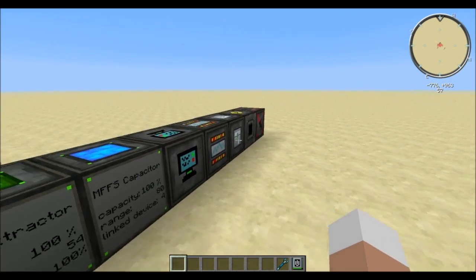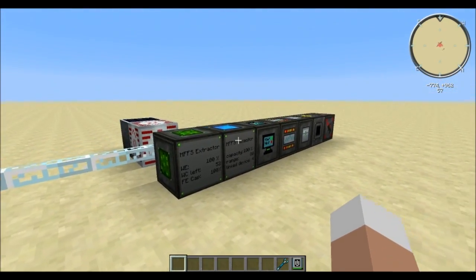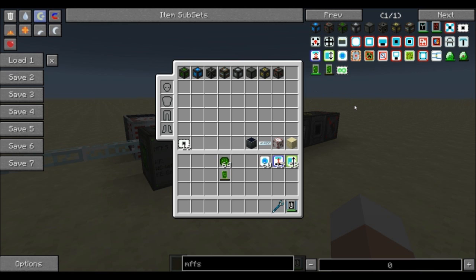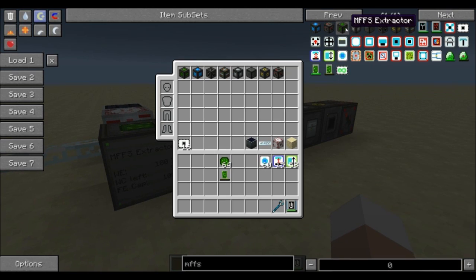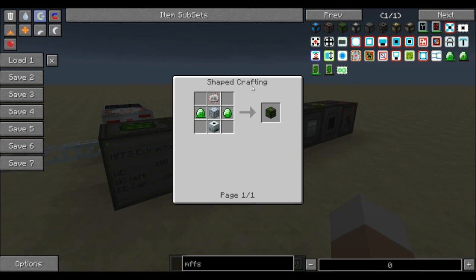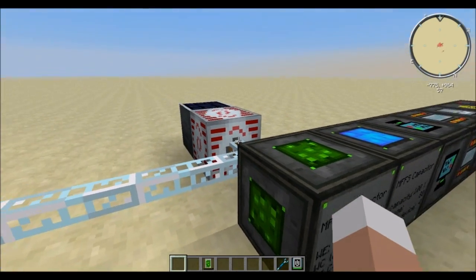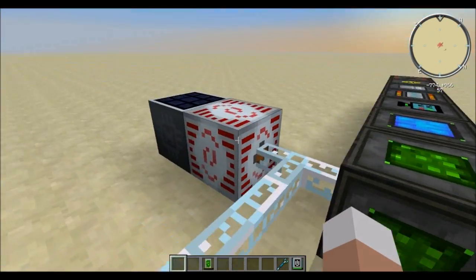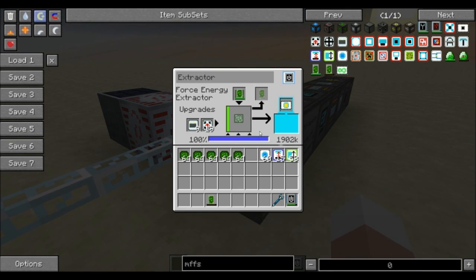While playing around with complex mods and complicated systems like this, it is always helpful to have an add-on such as NEI to show you the recipes — I highly recommend having this at your disposal. So I'm not going to waste too much time showing recipes, but for the extractor we also need force energy crystals which are made with forcesium as well. The MFFS extractor is used to simply convert BuildCraft, Industrial Craft, or universal electricity energy into force field energy right there in its interface.